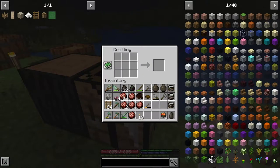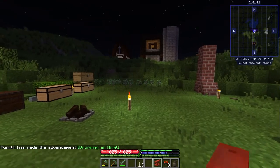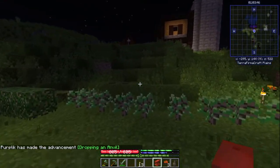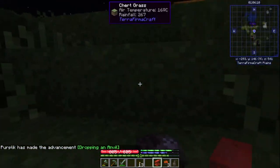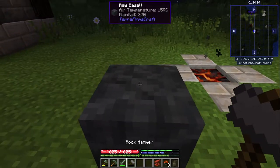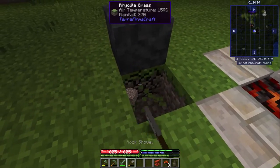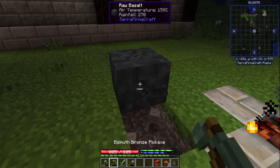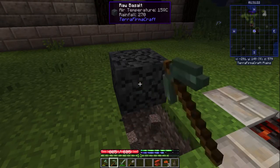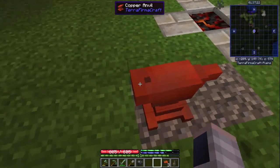All we just need to do is take these double ingots, put them in this shape, and here is our copper anvil. And dropping an anvil. Now we can get rid of this block. I don't know if you can un-anvil it, but I'll just mine it then. Goodbye — you're getting replaced by this beauty.